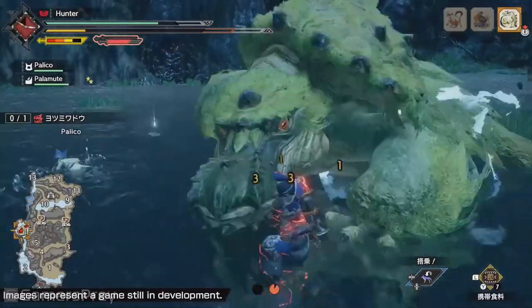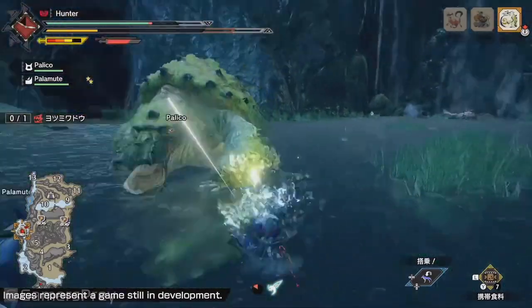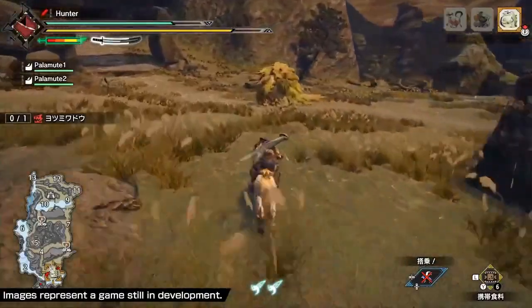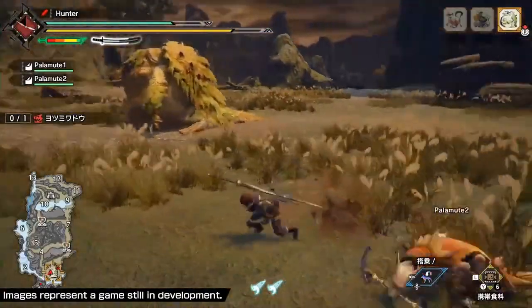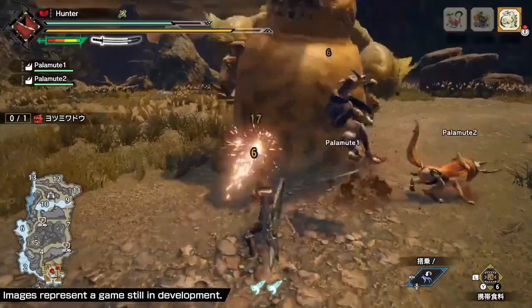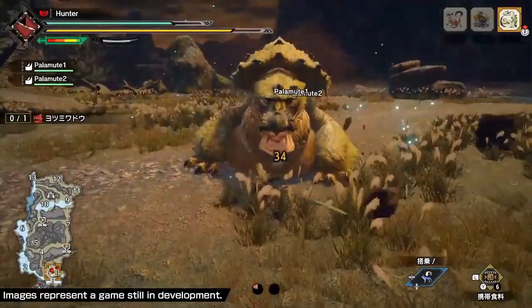Another use is where the wirebug is pretty much a sticky bomb. The wire can be thrown out and attached to the monster's head, where it stays for a time before exploding. If there are two gauges of the wirebug available, a powerful special attack can be performed that consumes both of those gauges. Looks pretty flashy, and I am a fan of flashy attacks.